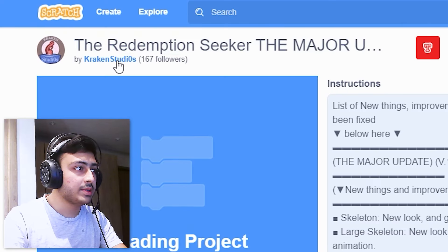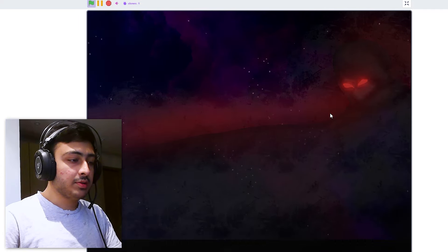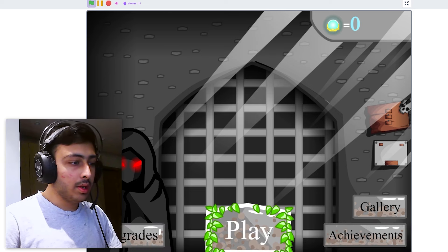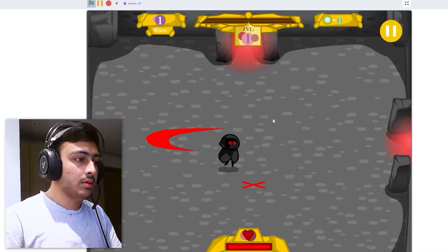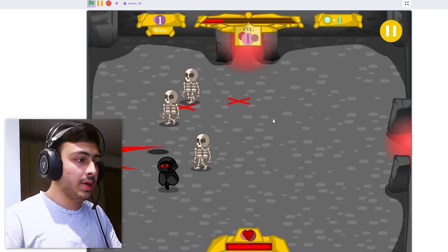I'll skip the story. 'The Redemption Seeker — press any key or left click to start the game.' The major update, yeah. Still so good — wow, this animation is also good, the effects are good, everything is so good. Let's play. The sound effects — wow. Okay, so it automatically attacks.